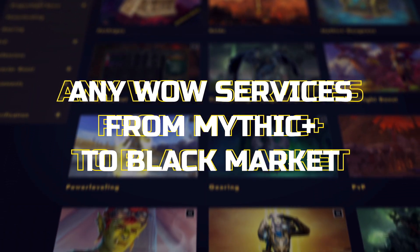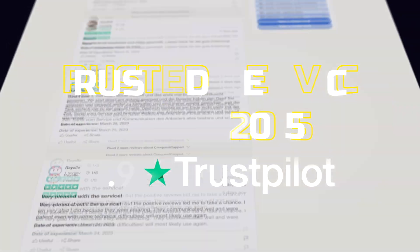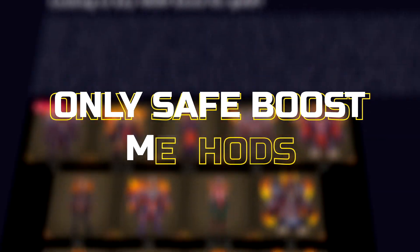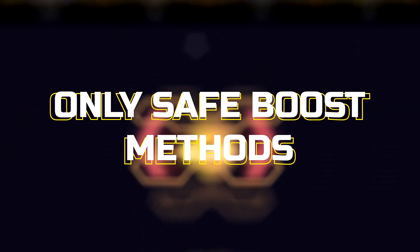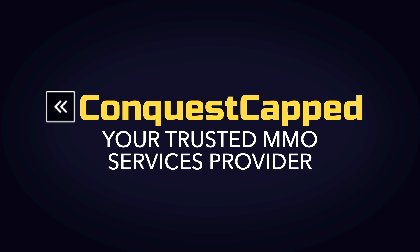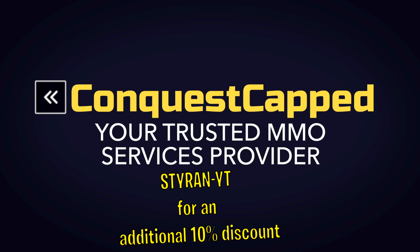If you don't want to spend a lot of time on the Mage Tower Challenge, there's an easy way for you: ConquestCapped.com. This is a safe and trusted WoW boosting service with a 5-star rating on Trustpilot. They can do any Mage Tower Challenge for any class and specialization in just 15 minutes, with no risk and without account sharing. You can find more details in the description. Use my code STYRENYT for an additional 10% discount.